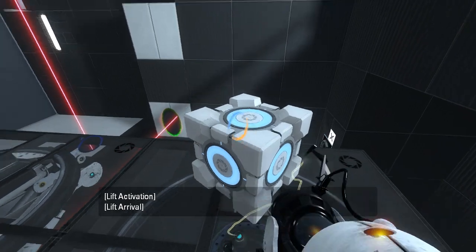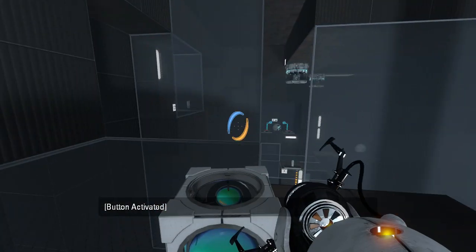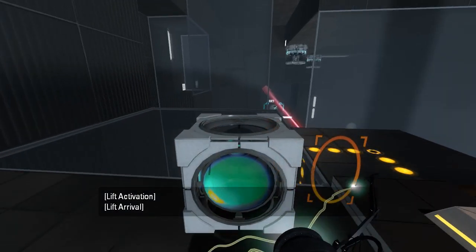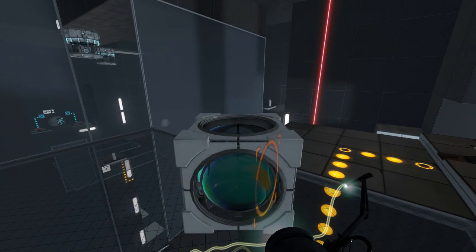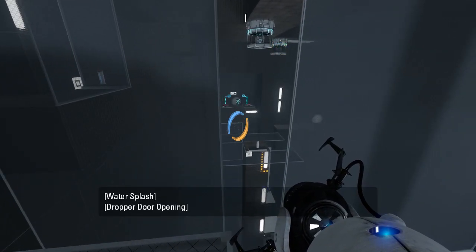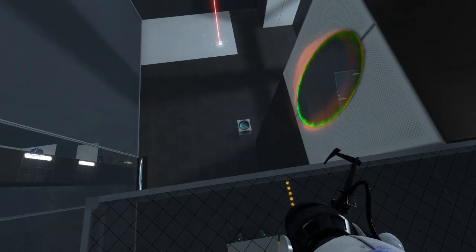There we go. Portal there. And portal there. Theoretically that should work — maybe. I don't actually know. I don't know where this cube will end up, to be honest. If it doesn't go to the exit, I'm not sure what I need to do. How did that...? Did I misjudge? Let's try this again, please.